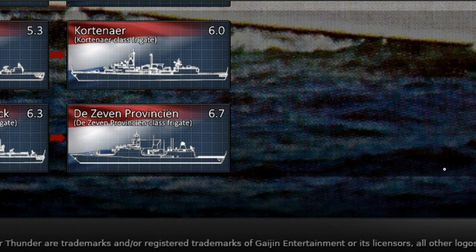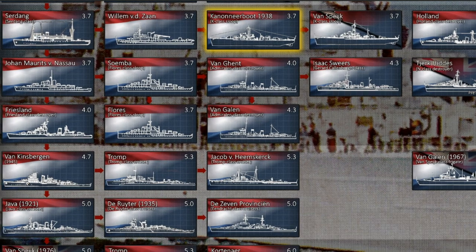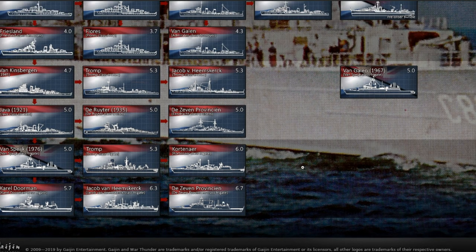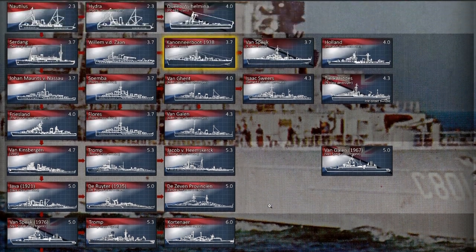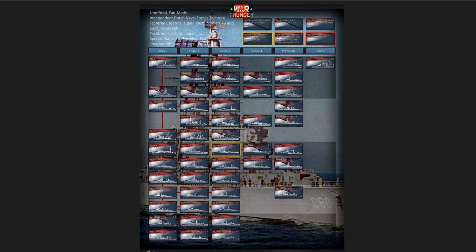This is definitely a fun lineup, and all these frigates give you a different gameplay experience compared to some of the other larger ships. Variety is always good in the game, making sure every nation has interesting and fun elements. As you can see, we've been through the whole Dutch Naval Tech Tree. We've also covered the Dutch Aviation Tech Tree, and next time we'll be looking at the ground forces to cap off all of these wonderful ideas. From a personal opinion, the Naval Tech Tree is easily the strongest of the major tech trees for the Dutch, and it would be great to see at least some of it represented in the game.